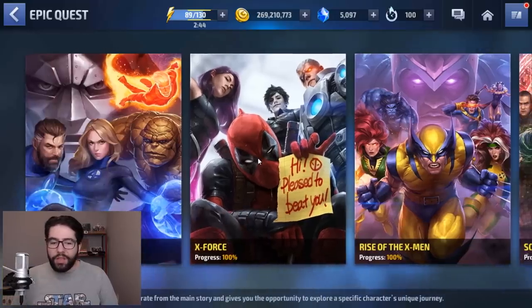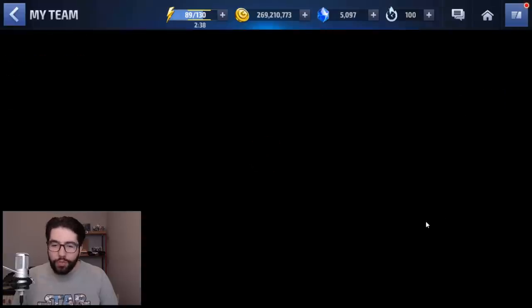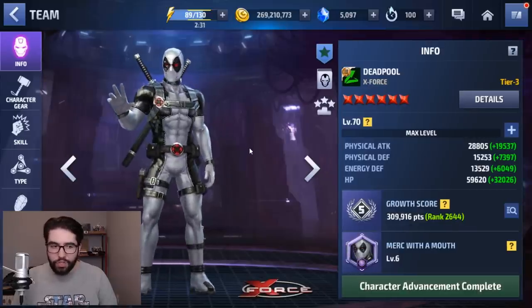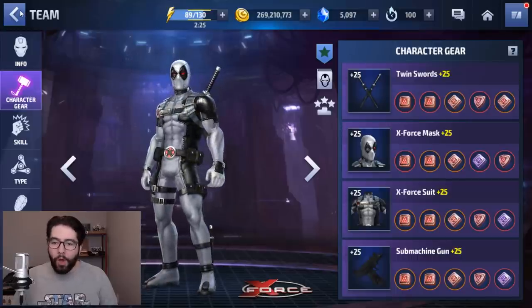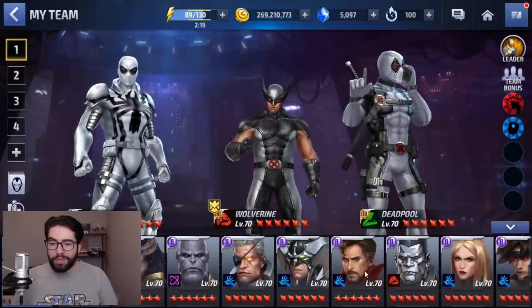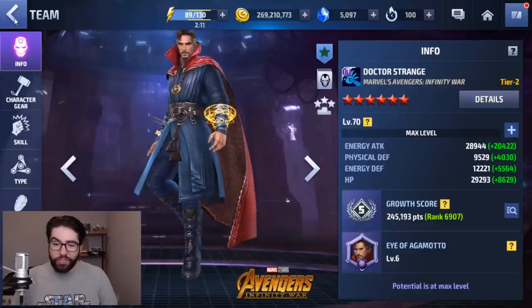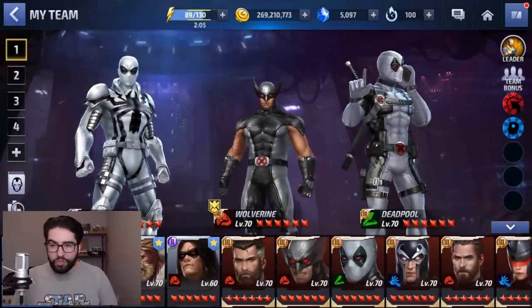Let's take a look at the main characters: Deadpool, Wolverine, Mr. Fantastic, and Doctor Strange. In terms of individual value considering uniforms, Tier 3, Level 70, and Gear 25, they're pretty similar. They all have uniforms except for Mr. Fantastic, they all have the possibility of getting to Level 70 Gear 25, and they all have the possibility of being Tier 3'd except for Doctor Strange. So there's pretty equal balancing for three of these characters.